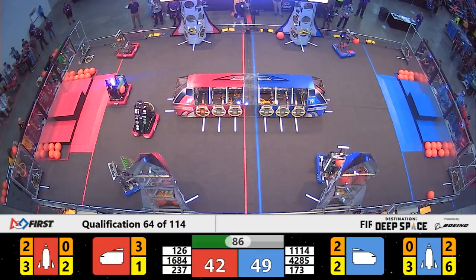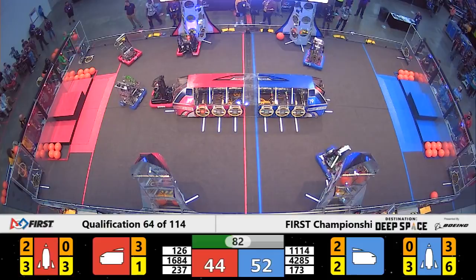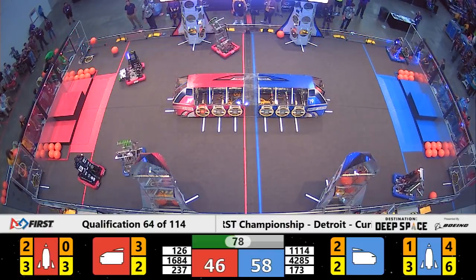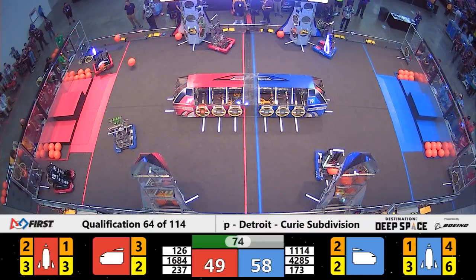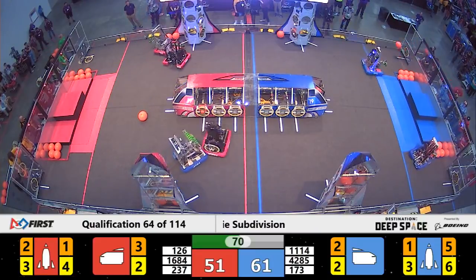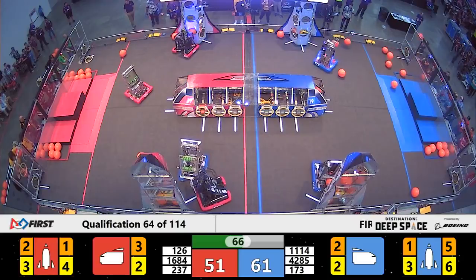We have a minute and 20 seconds left in this match. 237 Black Magic lining up for Red, placing cargo into the rocket for the Red Alliance. Their partner, 126 Gale Force, also lining up to place a hatch panel — they're working together on this rocket for the Red Alliance with 65 seconds left.